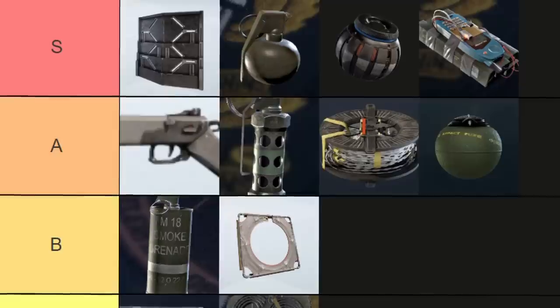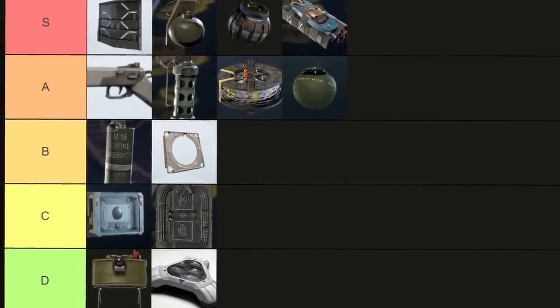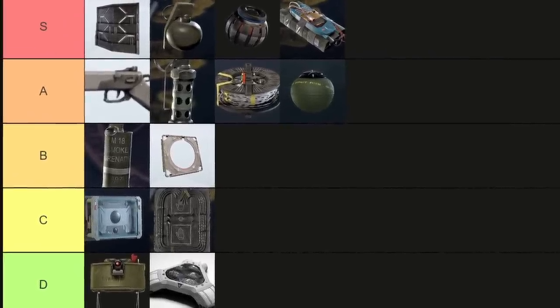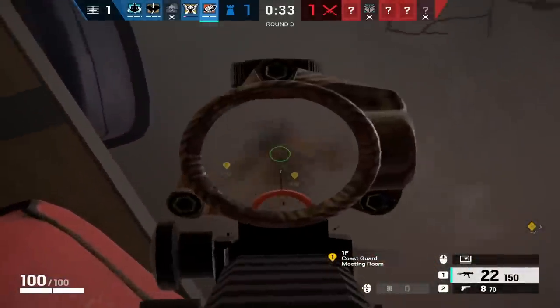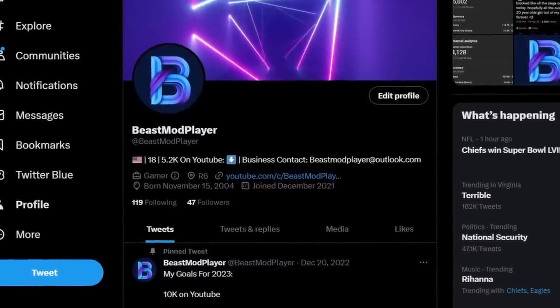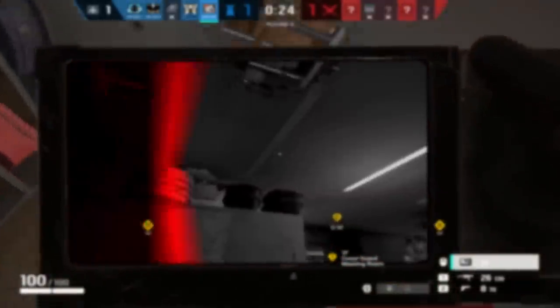That's the final tier list, with the deployable shield at the top and proximity alarms at the bottom. As always these videos are strictly my opinion, so if you disagree feel free to leave your takes in the comments. If you enjoyed today's video, I make Siege content just like this twice a week, so go subscribe and follow me on Twitter. A video will be popping up on your screen right now — I'll see you next time.